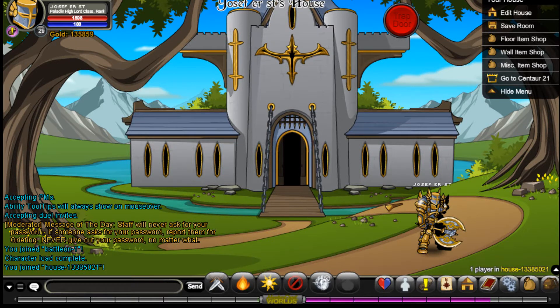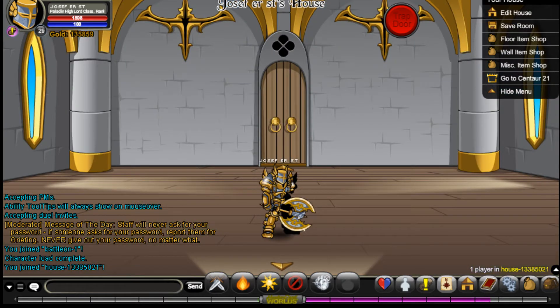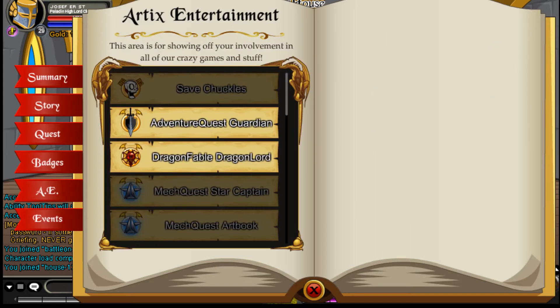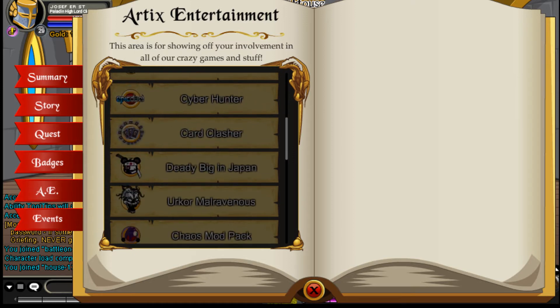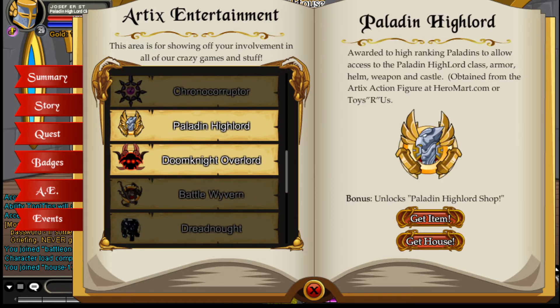Hello, this is Joseph. This is the house you get from Palin Highlord, or the Binder of this Electro figure. Let's jump right in — remember you get your items from the book floor. Go into A, point E, and then look far in the right way. There we go — Palin Highlord.